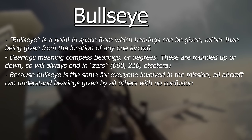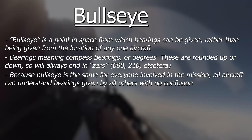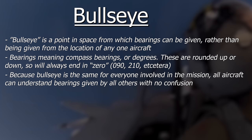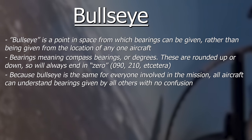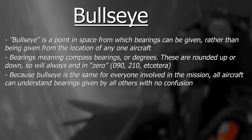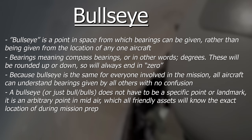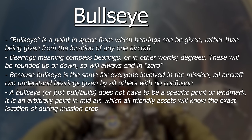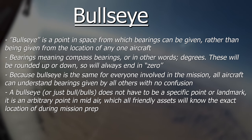If the AWACS tells me there's a target at 090 and I start looking to the east from my position, I'm not going to find him. If the bullseye is somewhere off to the west of me and south of the AWACS aircraft though, then the target can be at 060 from bulls and we'll both understand what and where 060 means. A bullseye doesn't have to be anything specific — it is an arbitrary point in the sky agreed upon before a mission and loaded into everyone's maps so that all assets involved will know where the bullseye is.